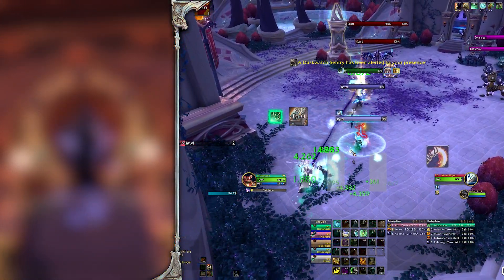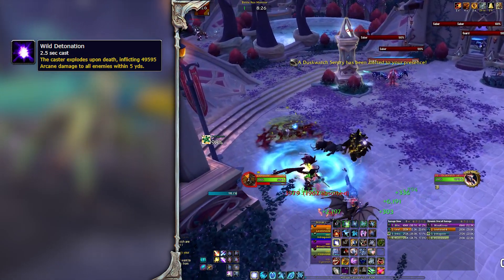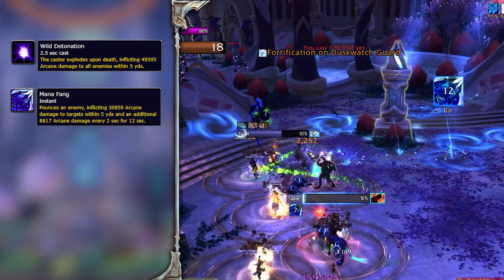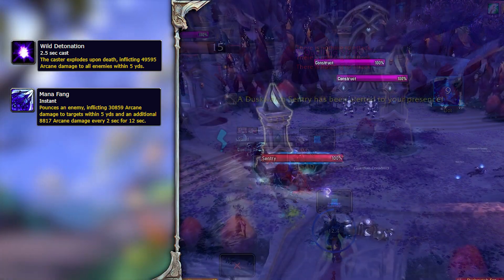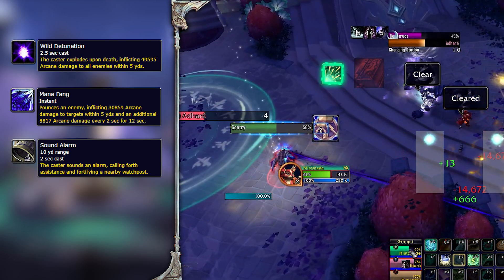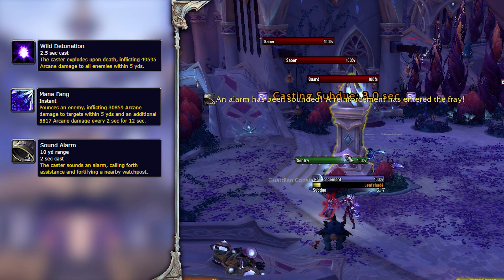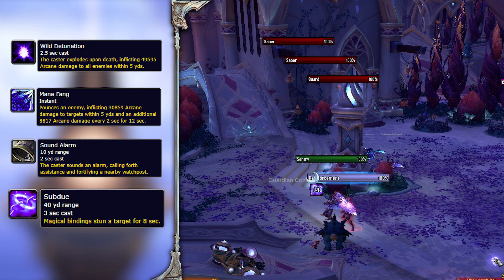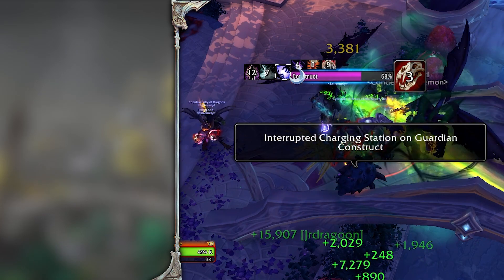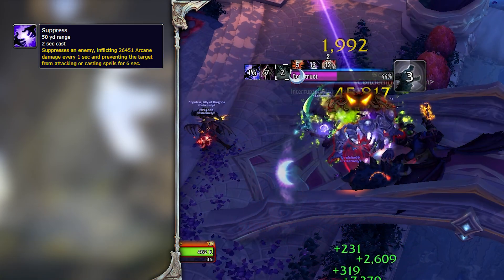Upstairs you'll find a couple of packs with various mobs and an Arcane Beacon which you need to deactivate. Mana Worms cast Wild Detonation when they die, leaving deadly swirls on the floor — move out of these. The Mana Sabers leap with Mana Fang, dealing damage and leaving a DoT on all players hit by the pounce, which healers should dispel. The sentry will try to run to the beacon and call for help with Sound Alarm — use displacement CCs and slows to kill the sentry fast before it reaches the beacon and calls for Duskwatch reinforcements, who will cast Subdue, stunning their target for 8 seconds. If a beacon is activated by a sentry, you will no longer be able to deactivate it, and other sentries will also be able to use it.